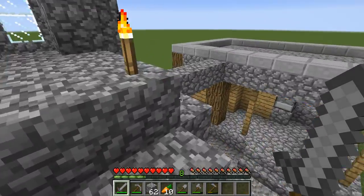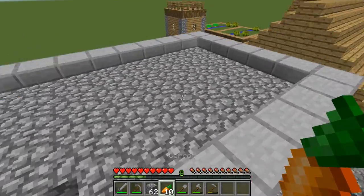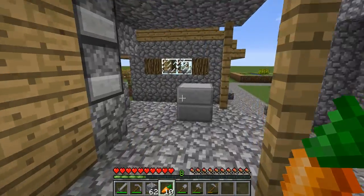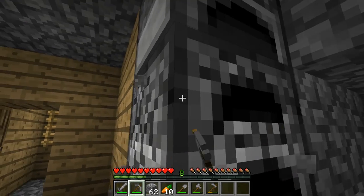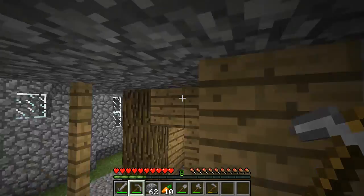I connected the church with this other church right here, so now there's access to this church as well. I also connected to this other blacksmith and put a ladder here. The reason for that is so I could grab the lava — as you can see, there's only one lava here, and that's what I used for obsidian. I think what I'm going to do is just collect these furnaces in case I ever have to put them around my base.